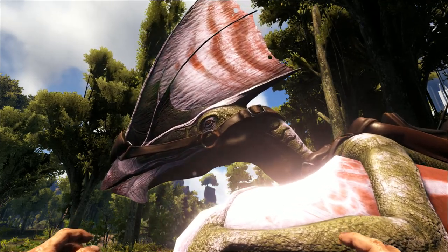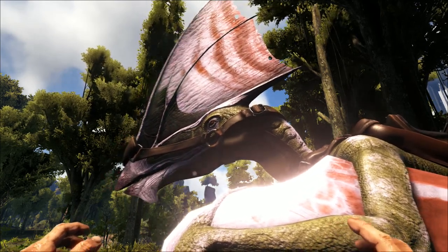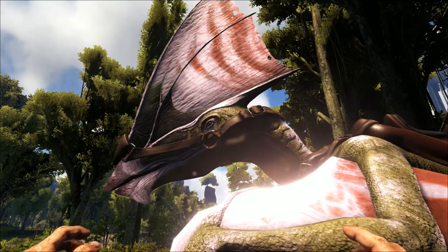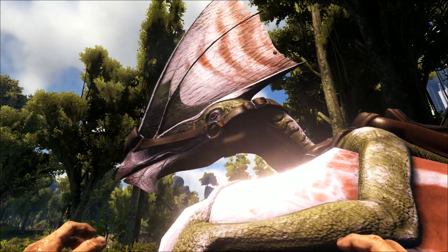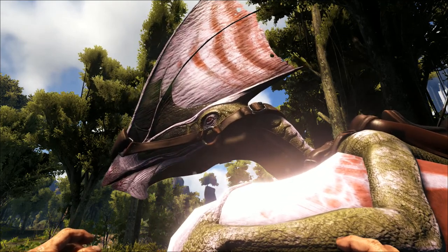With patch 247 we have two new awesome dinos to take a look at: we have the Tapejara and the Archaeopteryx. I think it's called the Tapejara — unless it's Tappy Jara. I'm just going to call it the Tapejara because that's how Google Translate likes to say it. Anyway, we're going to jump straight into this video.